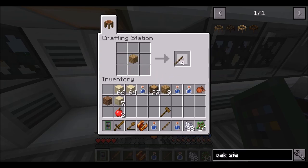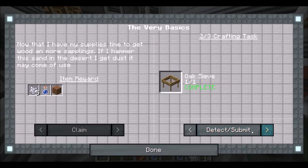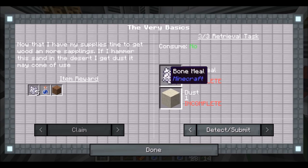Let's make some more sticks — go here and here, and there. That, I believe. There we go. Quest — got it! Alright, now we need bone meal and dust. Really?